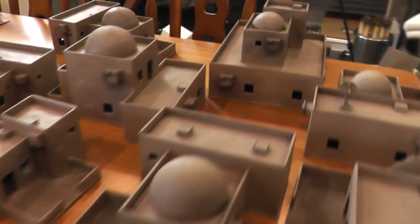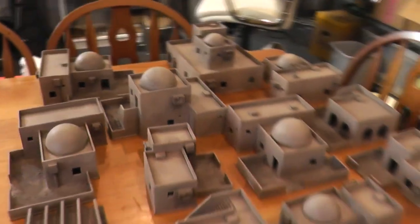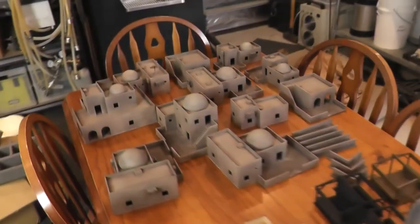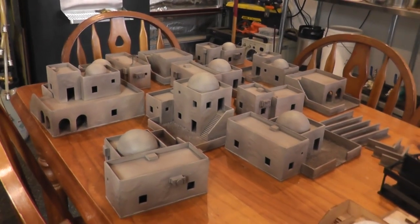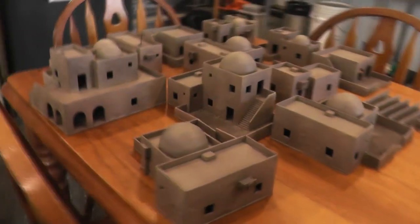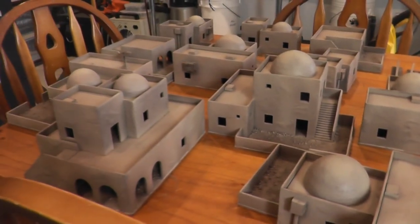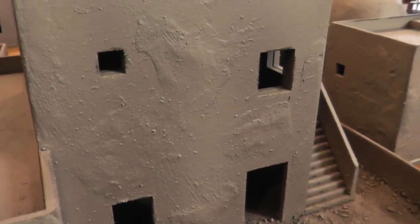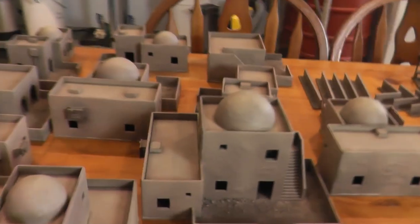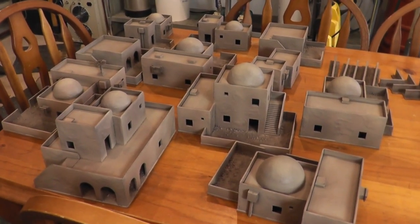These are all now waiting to be dry brushed white. From this angle where the light's behind us, you can see the variation in color a little bit. I'll put a flat white dry brush on these just to help pick out that detail that you can see close up. And then once that dry brush is done, I'll hit them with some weathering spray — that's fantastic stuff and I'll talk about that later on.